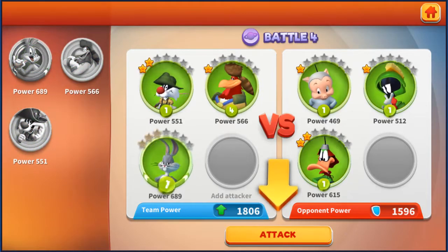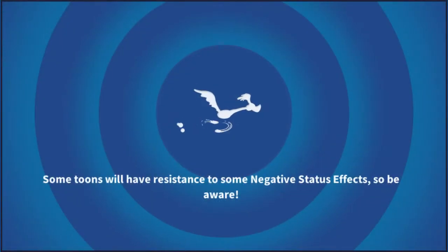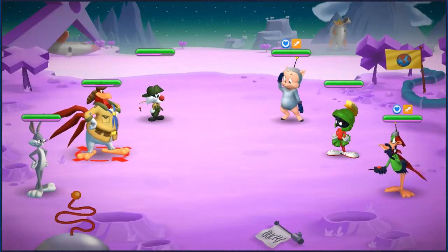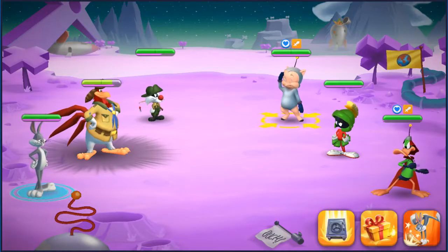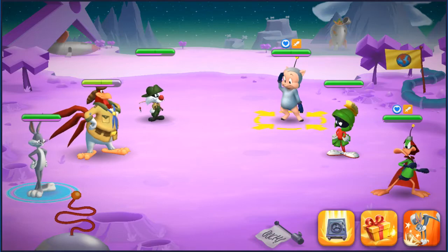Battles will generally be determined by the arbitrary battle power number listed, and although some battles may be deceptively more complicated than they appear if you're fighting a foe with an ability you haven't seen before, generally engaging as aggressively as possible against one target will achieve the best results.